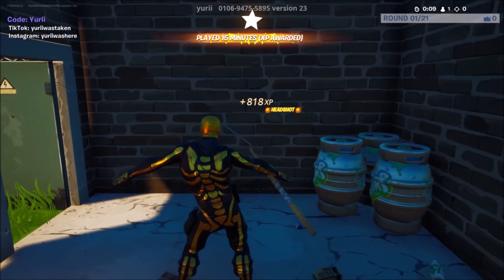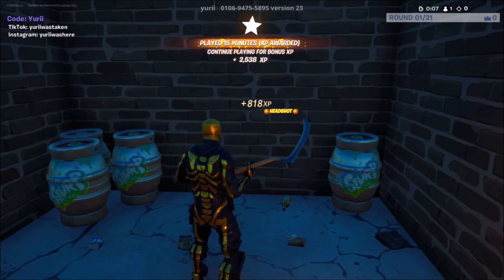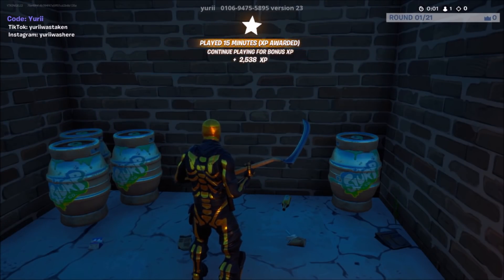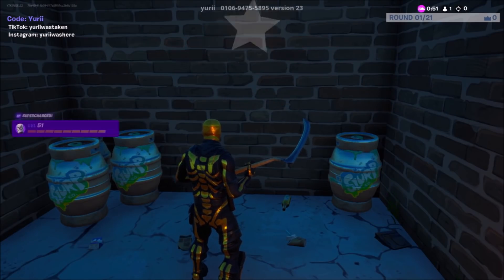You'll start getting thousands of XP per second and all you have to do is sit here. If you do another emote the XP will start coming in at double the speed. Look how crazy this glitch is — this is legitimately one of the most insane XP glitches.